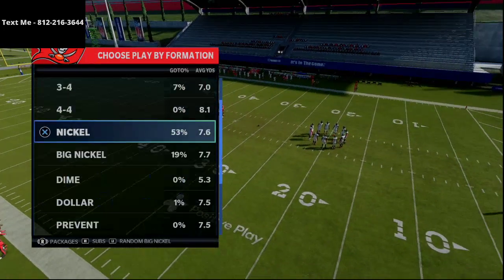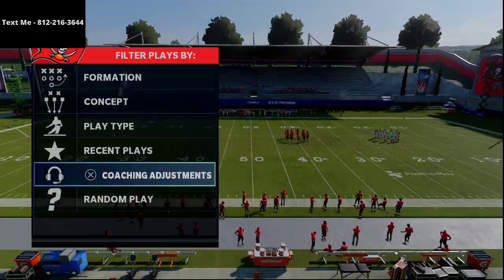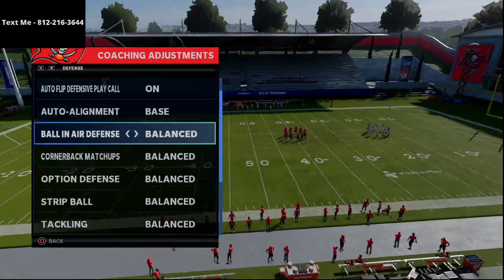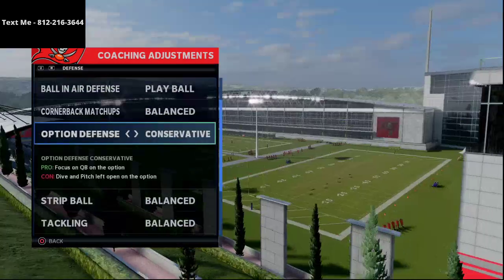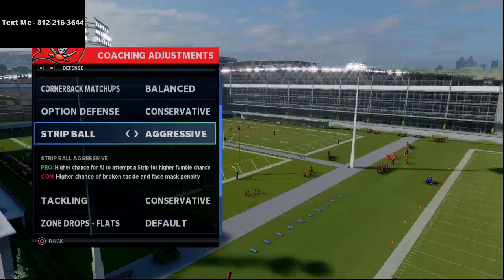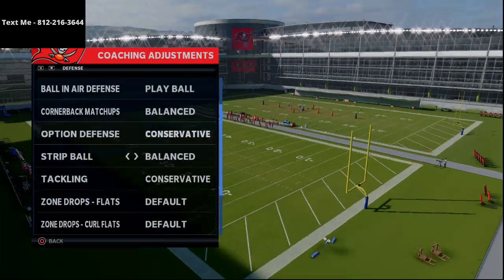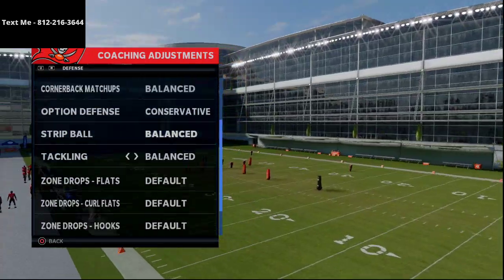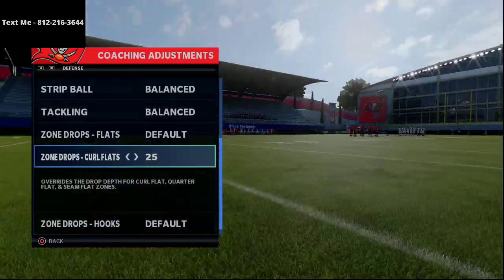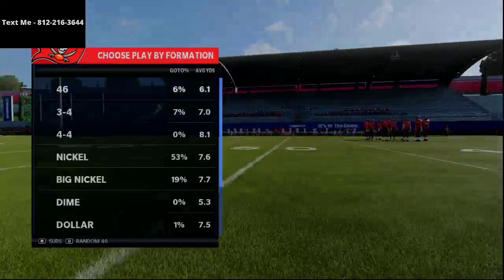This is from the 4-6 playbook and the formation is Nickel 3-3-5. I like to have auto flip on and set this to baseline. Ball-in-air to play-ball option, defense on conservative, strip ball on conservative — though for this specific setup you could put it on aggressive if you have a strip specialist. For tackling, leave it on balanced. I'd recommend setting your curl flats to 20 or 25 yards and tinker with that situationally.